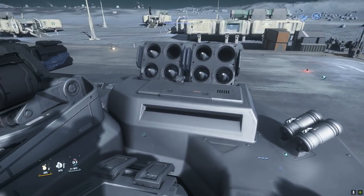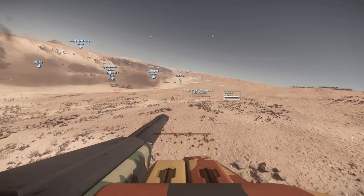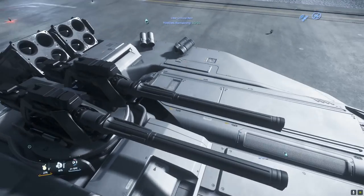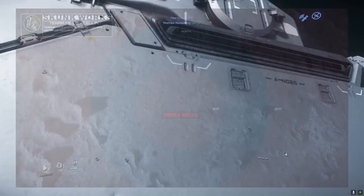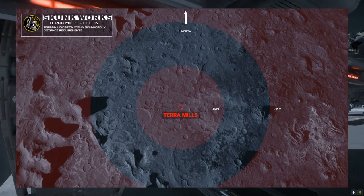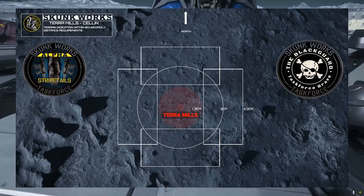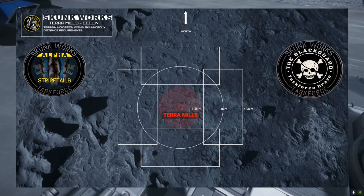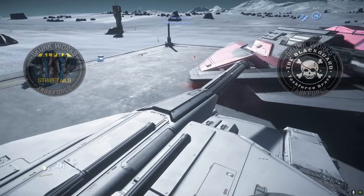We'd be running a similar strategy to the previous battle on Daymar, with double crew in our tanks and a single Cyclone for scouting. The spaceport locations all have an armistice zone, so the rules state that the battle will occur three kilometers out from the outpost itself. One of the teams would drop a reference marker in the middle of the battlefield, effectively picking the terrain. For this engagement, it would be Bravo picking the specific terrain. And then the day was upon us.